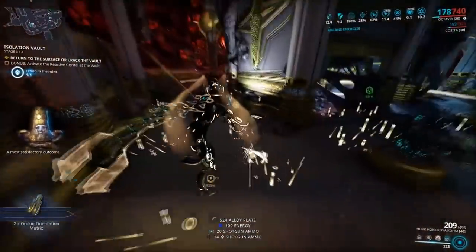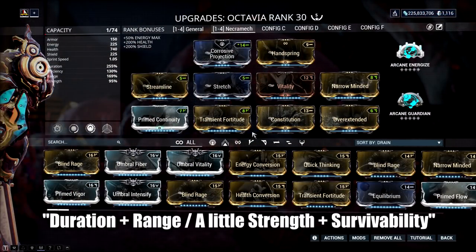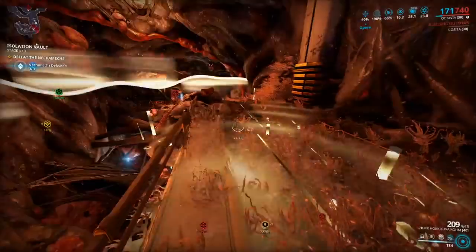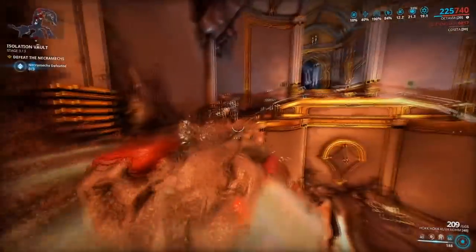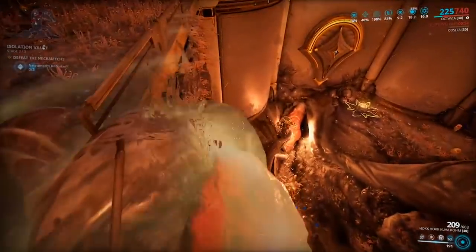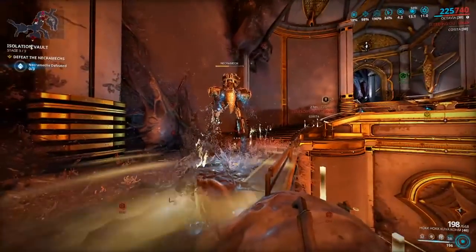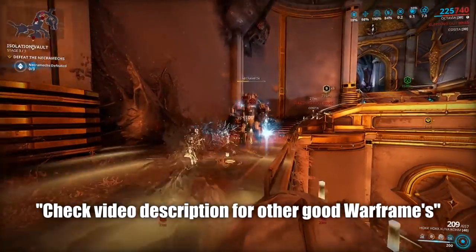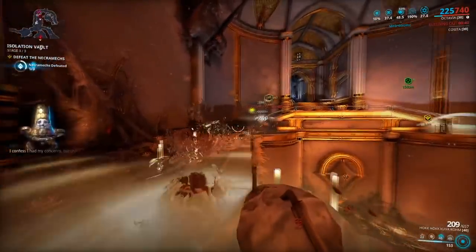There are some great Warframes that will help this fight go much smoother. I am currently using Octavia. If you use her first ability Mallet, the Necromech will target it and over time it will kill itself by dealing self-damage. You can pair this with her Amp, her fourth ability, for more damage, and use her third ability Metronome if you need to go invisible for survivability. I will add more Warframe recommendations in the video description below.